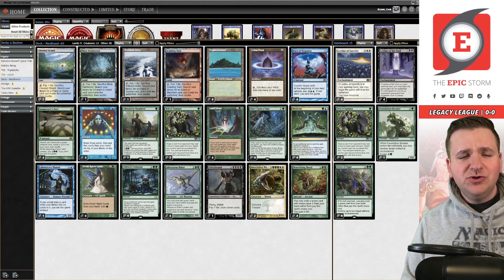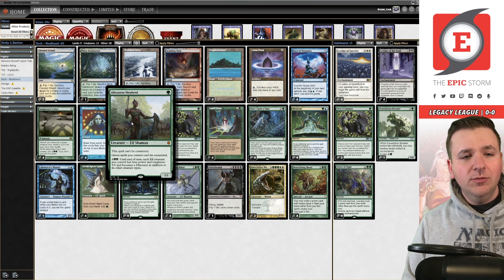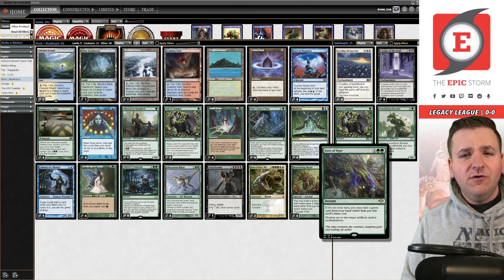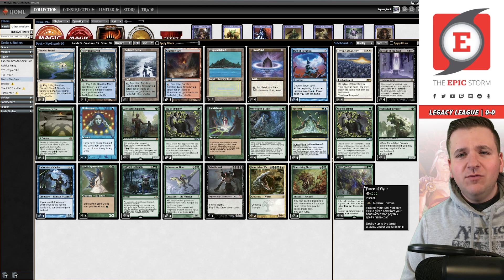The deck's pretty self-explanatory — get Griselbrand into play, draw a bunch of cards, play Laboratory Maniac and draw a card. We have Pact of Negation to protect it and two Veil of Summer, plus Azusa's Shepherd via Summoner's Pact to make all green spells uncounterable. In the sideboard: Leyline of Sanctity protects from discard, Endurance is there but less relevant here, Leyline of the Void for Reanimator strategies, and Force of Vigor for Moon Stompy and the new Mono White Initiative Stompy deck.